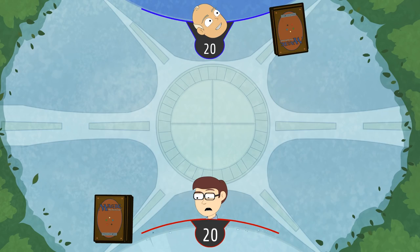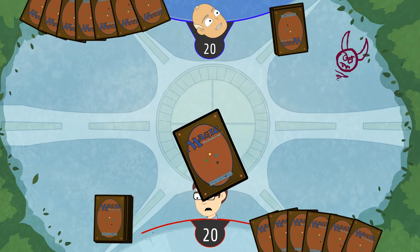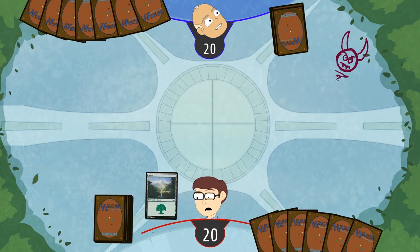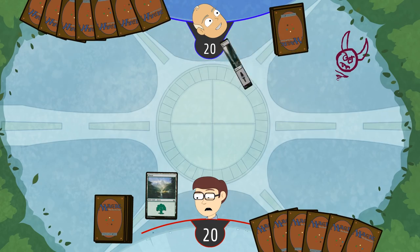Play game! Alright, I'm going first. We each are going to draw seven cards, and I'm going to draw a picture of my mom. I slap down a forest, and that's my turn. Why are you interviewing me about playing a forest?